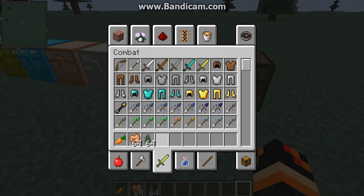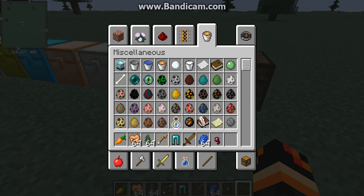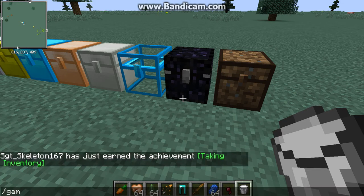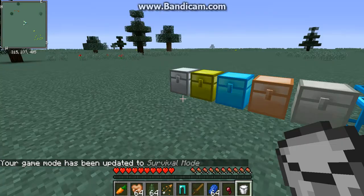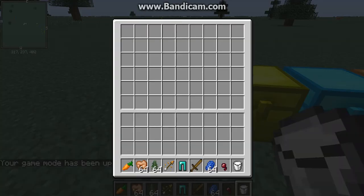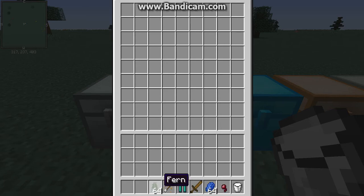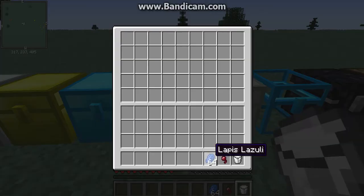Let's grab some items — a spider eye, bucket of milk — and go to game mode zero so we're in survival. With the iron chest we've got quite a bit of storage, and we can put some stuff in there. With the golden chest we've got quite a bit more, and with the diamond chest we've got a lot.